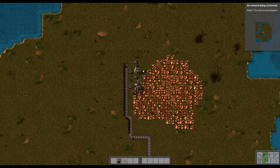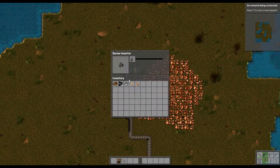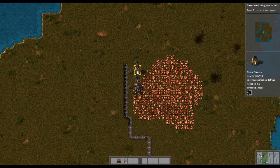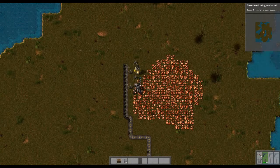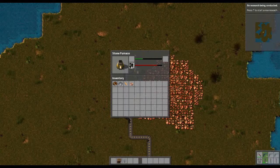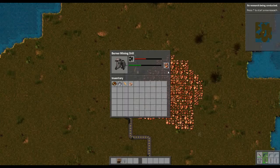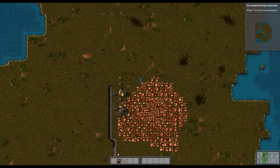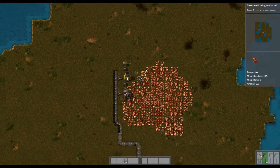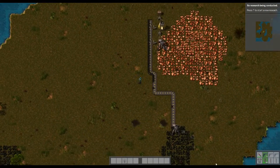Put some coal in each of these drills and they're going to start loading with coal. You can see it's putting coal in them — only a certain amount at a time, like five. As you can see now, we've automated copper and coal is automatically going in there.